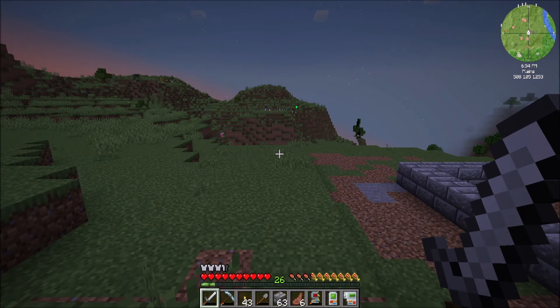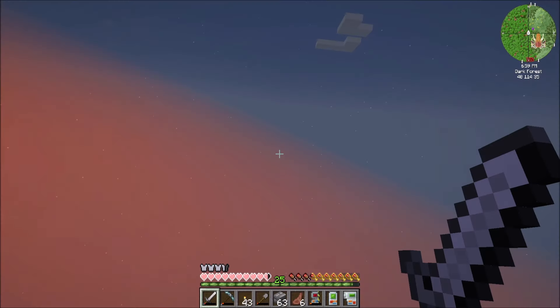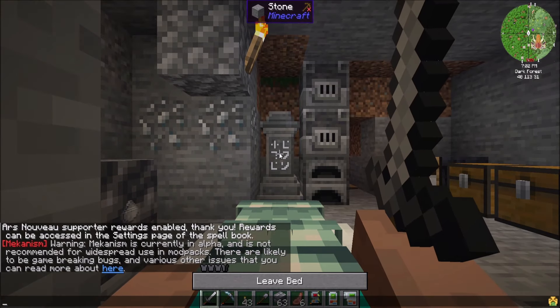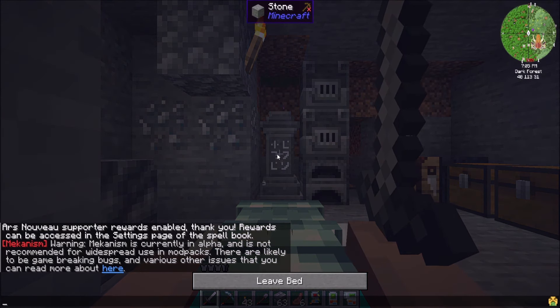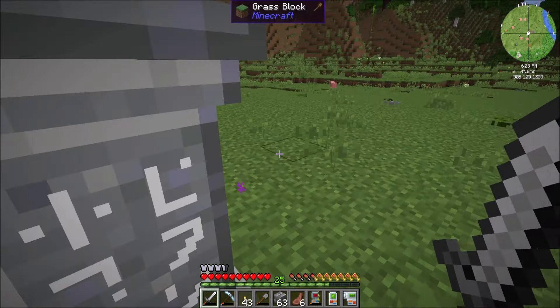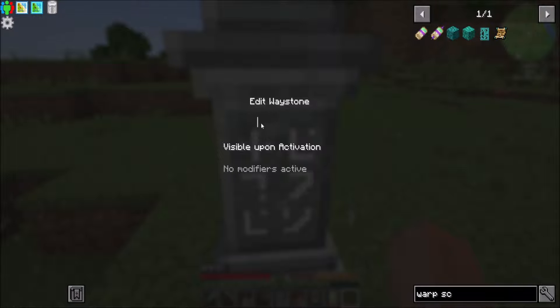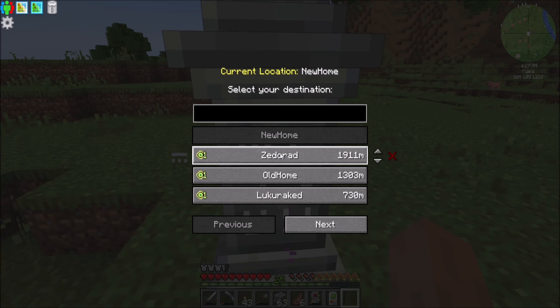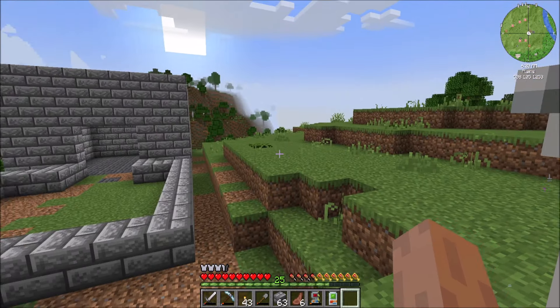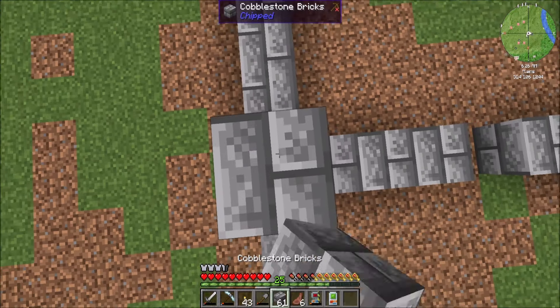I figured out how to rename waystones. It works exactly the same as before, except the UI is a little bit buggy. So if we shift right-click on this with an empty hand, there's actually a thing here and I can name it - 'new home.' You can't see it, but it worked. Such is the newer versions of Minecraft - there's always a few bugs going on.